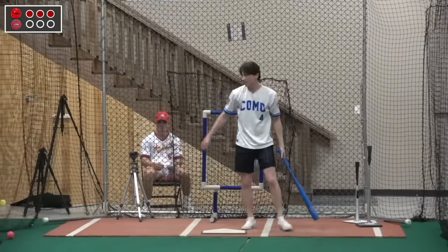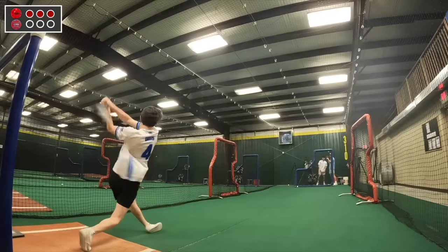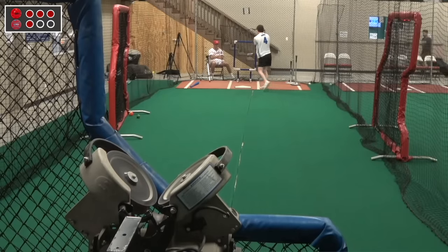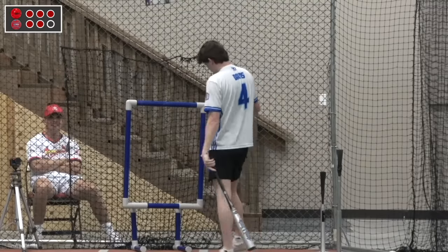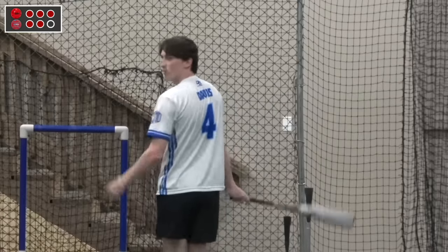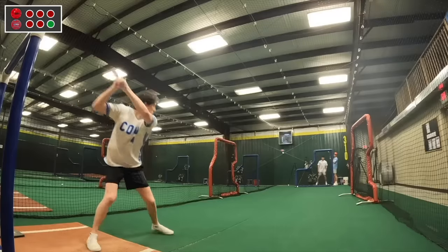The junk ball was tough. Now Tyler's going to the rubber baseball where I think he's going to do really well. Foul ball — he stays live. That ball's kind of hard to hit. Swing and a miss. Strike number two. And this will be Tyler's last pitch. Foul ball. That is in play — one point for Tyler through his round.